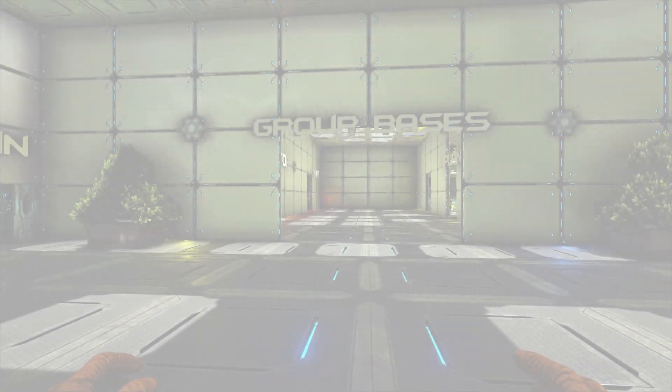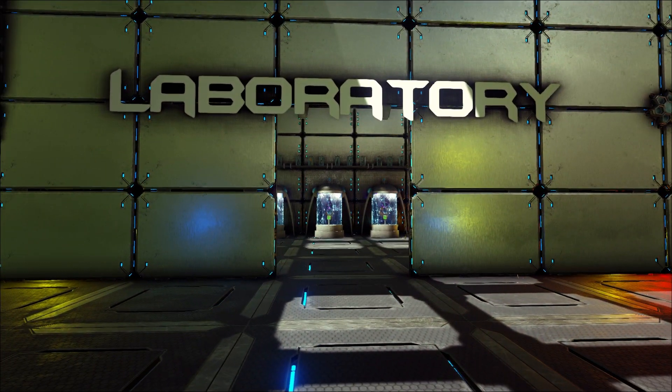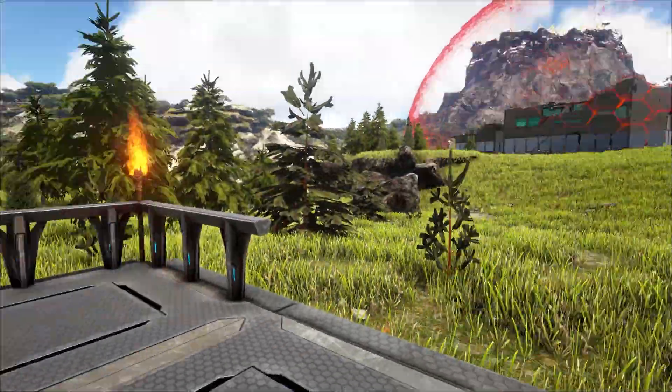Fun fact number two — the laboratory was indeed our first built base. This one has been lovingly designed by Scott and will be available soon. This will be dropping all of our new custom weapons such as the tranquilizing sniper rifle, flamethrower, and gatling gun.